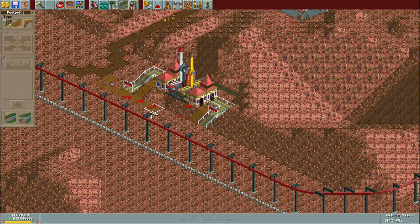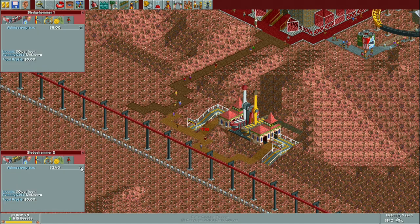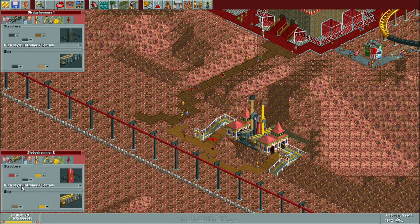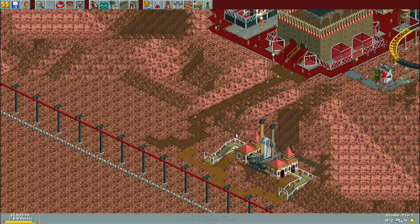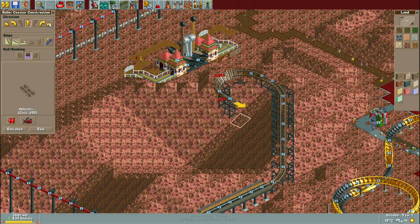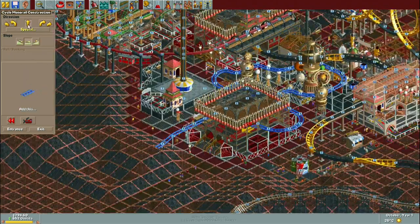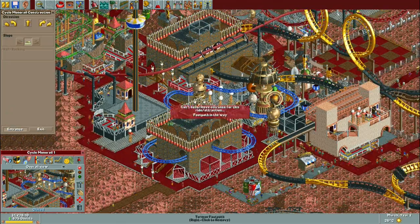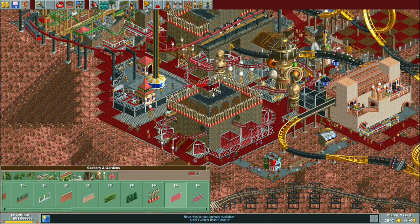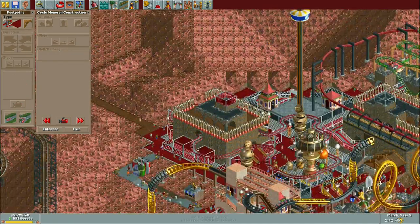I added a Gravitron at the junction next to the monorail station, and by that point I'd maxed out the loan pretty much. While waiting for cash to build up, I added some cheap flat rides — namely the Twist and two swinging inverter ships — which helped increase the soft guest cap and bring in more revenue. The Twist was going to be the first ride of the mine-themed area, and I think I'll incorporate the swinging inverter ships into that area too. I also added a mini helicopter ride into the city to give it more movement and make it feel like a bustling place.